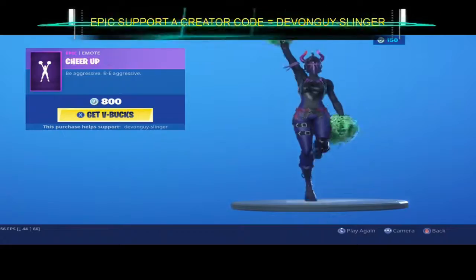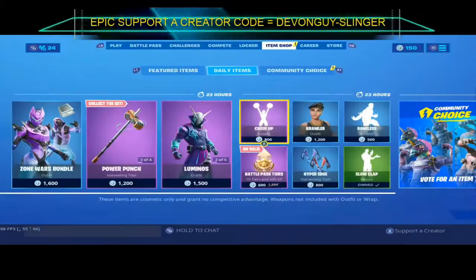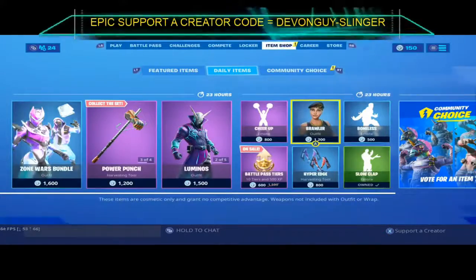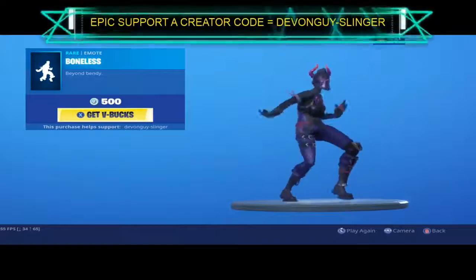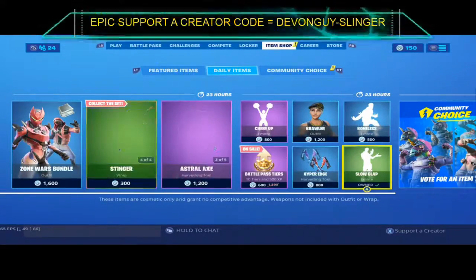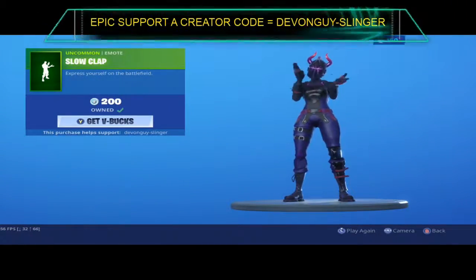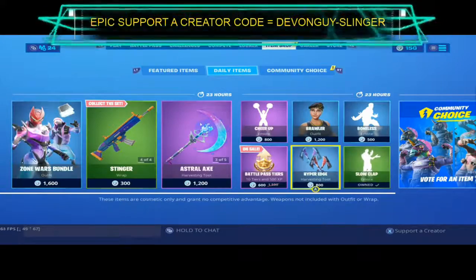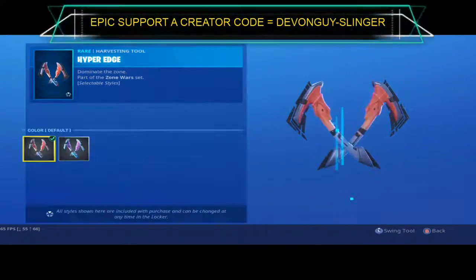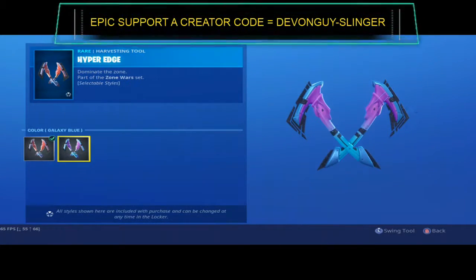We have Cheer Up, we also have the Brawler. The Bonus is back once again. We have the Slow Clap and also the Hyper Edge — this comes in two styles: red and purple.